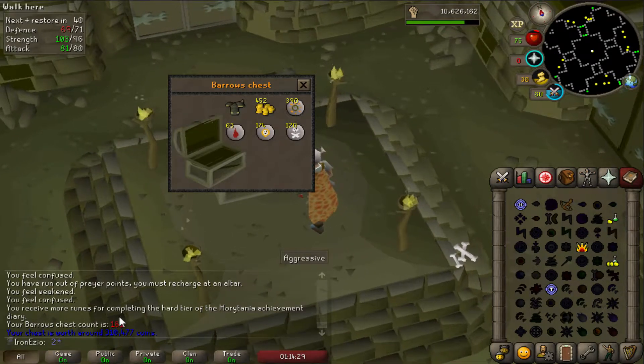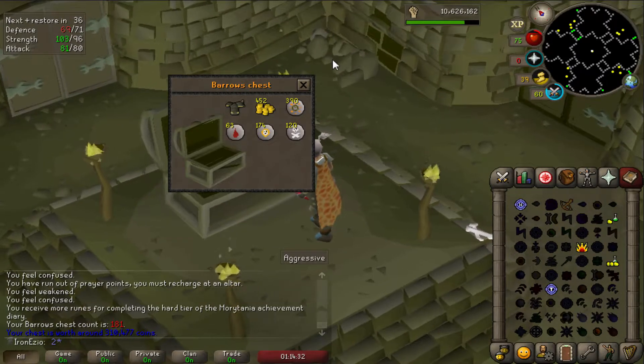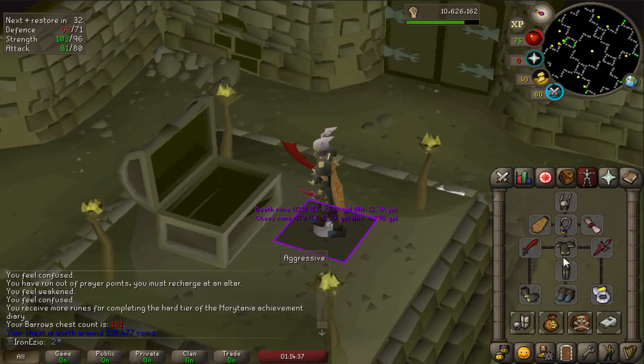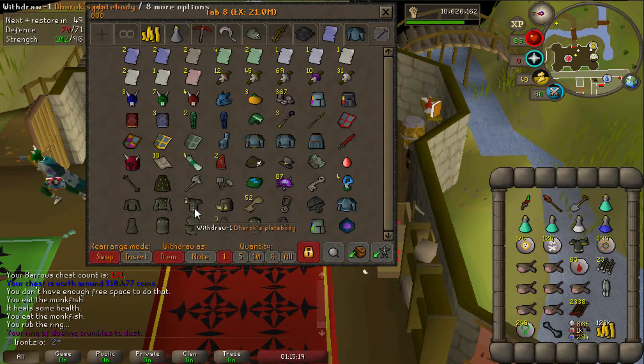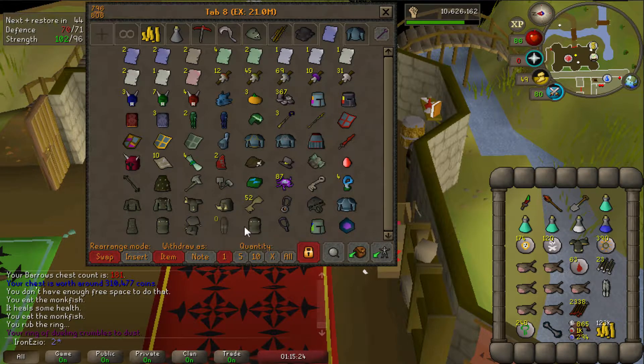We got the Torag's plate body on chest 181. It's not worth anything almost, but that's a good unique — it will go very well with my Torag's legs. So we now have the Ahrim's robe top, the Karil's leather top, the Dharok's plate body, and the Guthan's plate body. The only one we don't have is the Verac's one.